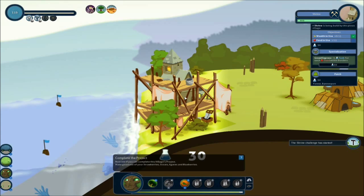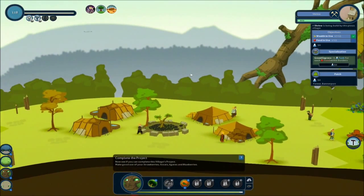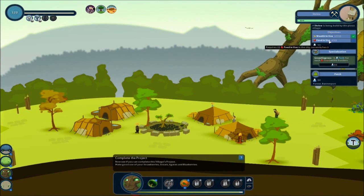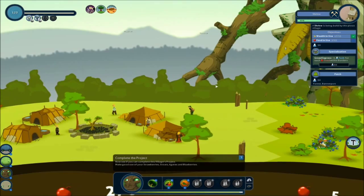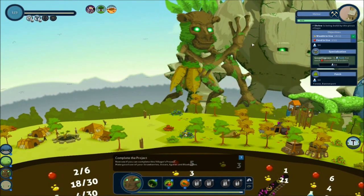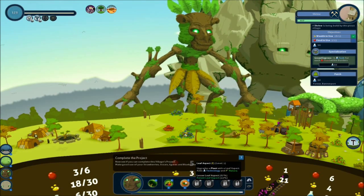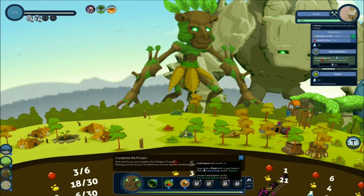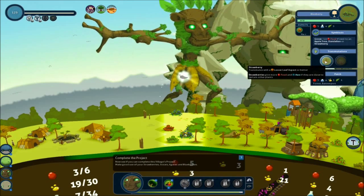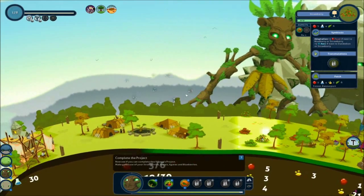What is this? The shrine challenge. So we gotta make this village use at least 15 wealth. Yes, it's doing that. And we gotta create some food for this village. We are going to forest — upgrades a plant with leaf. Let's do that. Strawberries now. I think that upgrades the food a little bit. Maybe. Up to three.